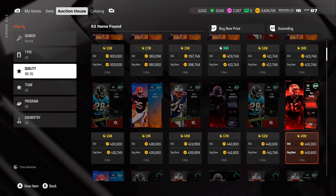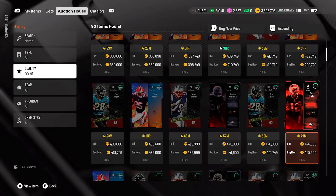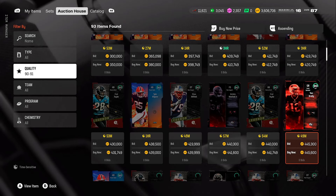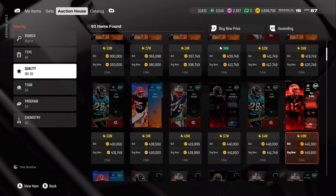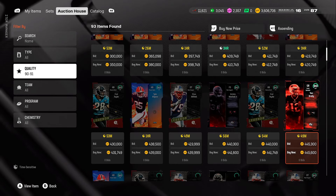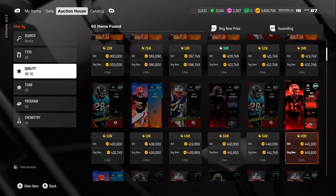Once you accumulate around 17,000 to 18,000 Most Fear currency, you'll be able to get a blind 90 overall pack containing any of the Most Fear players. So the message is: be patient. When you do have enough currency, the market will be a lot lower, and more people will have enough currency to get their own cards. You can get one free card and then purchase additional ones at a good discount.